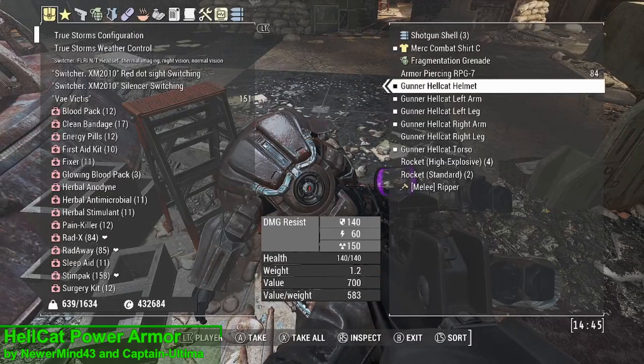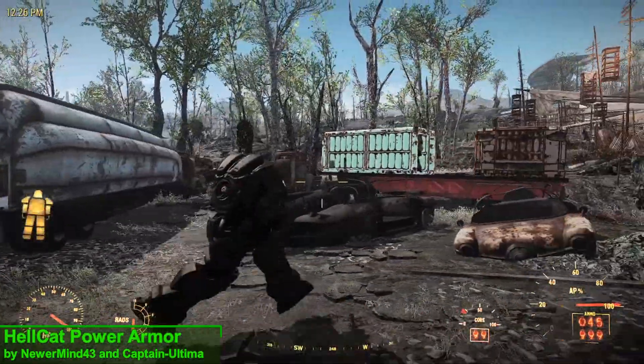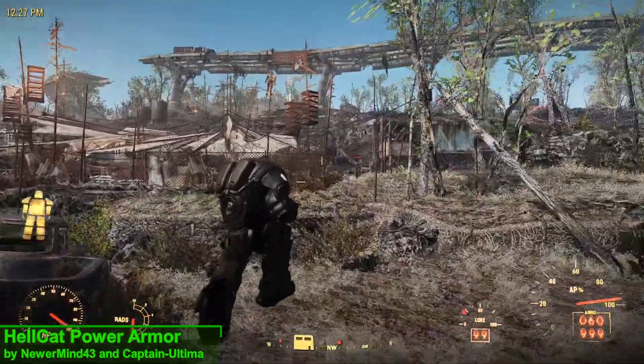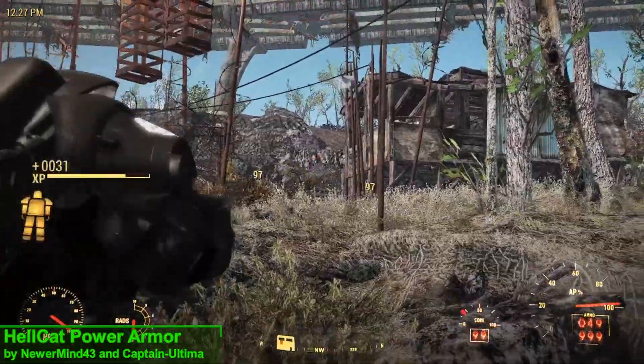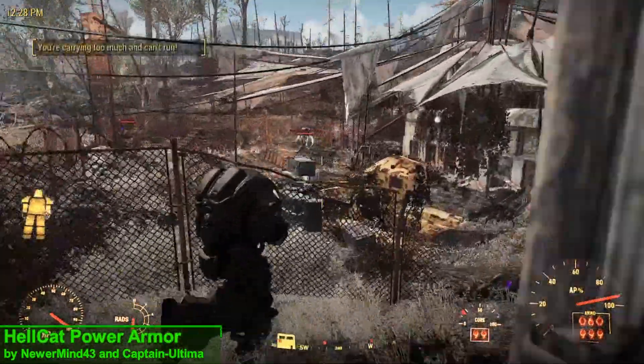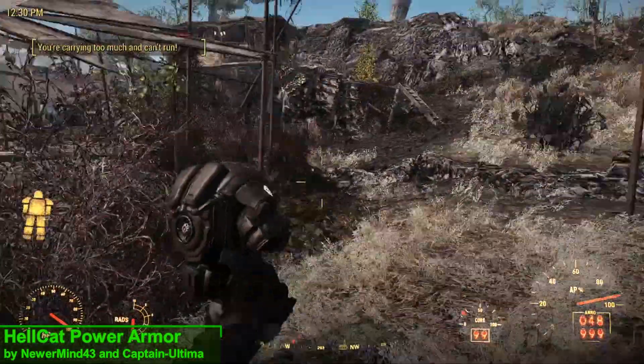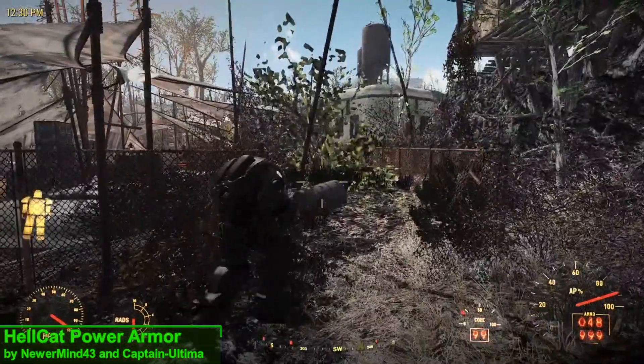Now as for upgrades, you can expect all the upgrades that you would see on traditional vanilla power armor. This is even going to include the Tesla coils added from the Automatron DLC, as well as a few new skins unique to this power armor. At this point I should mention that this power armor is actually a recreation of the Hellcat power armor from Fallout 76.